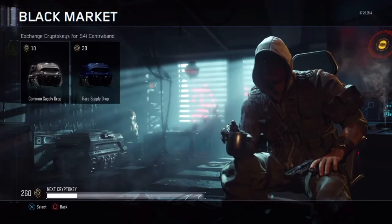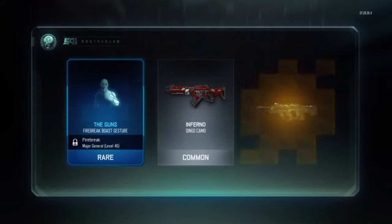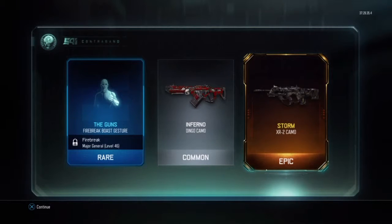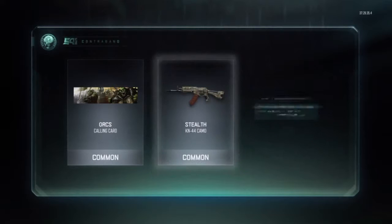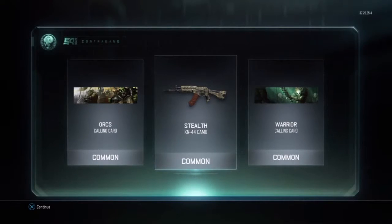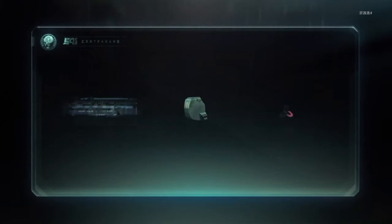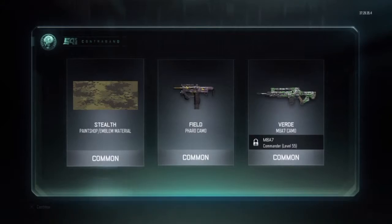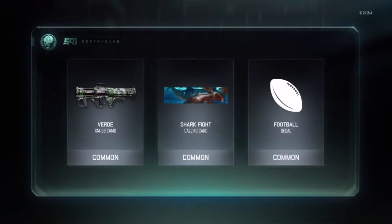When we open a common supply drop — we've already got a rare and an epic! The Storm camo on the XR2, Jesus, that was a very good first one. Next one: three commons. It works — calling card, stealth KN44, and the Warrior calling card, they look pretty cool. Stealth paint shop, Field, Furrow, and the Verde M8 at the best.